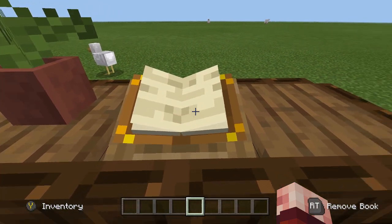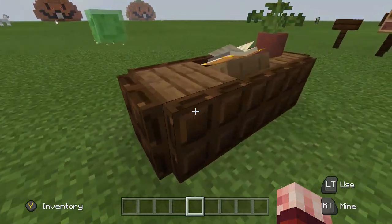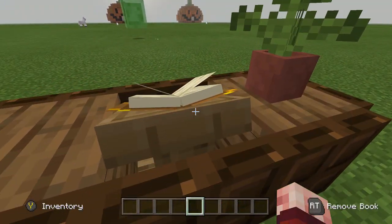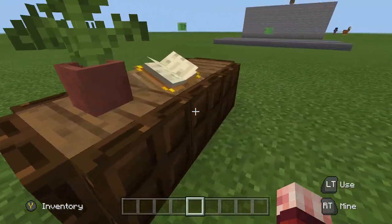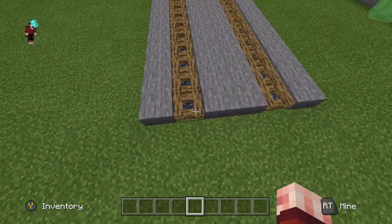Next is a simple desk you can put in your room — it looks like you have a nice book that you're reading. To create it, place trap doors going around some blocks and put a lectern in the middle, then place a book on the lectern.